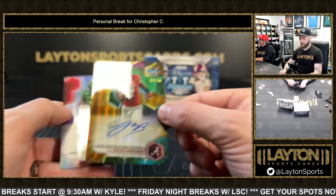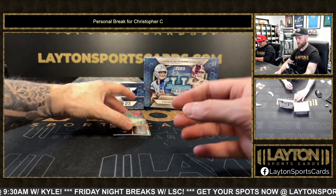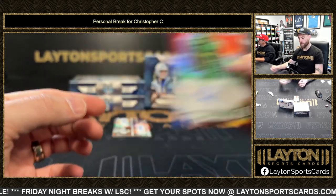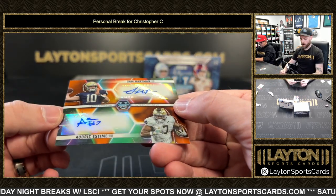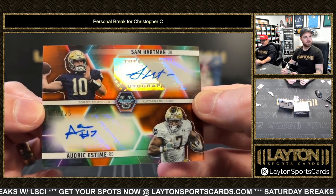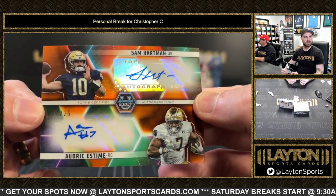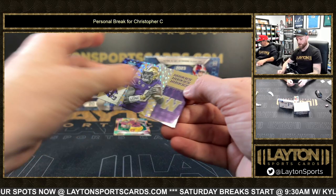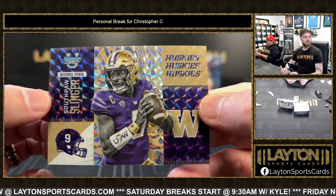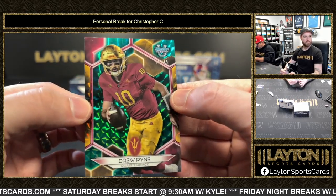Gold geometric auto to 50, Jacori Brooks. Refractor auto Troy Franklin — hey, it's Franklin, oh nice! We got Notre Dame dual: Sam Hartman and Audric estimated /25 — awesome hits. Hartman and estimated /25 dual autograph, putting that one in the mag. Southpaw Slinger there you go — Huskies Michael Pennix. And a /15 is a Drew Pine — /15, maybe related to Chris, I don't know. Better box, I would say.